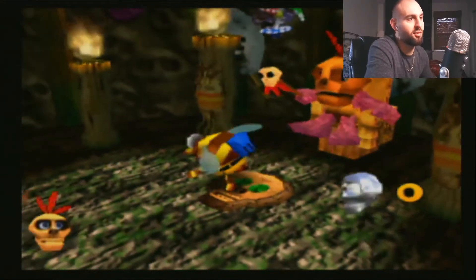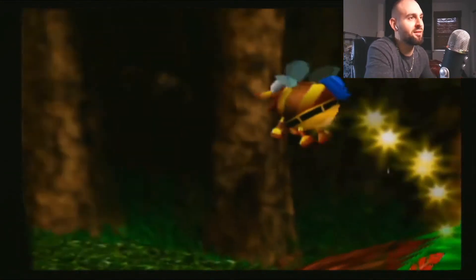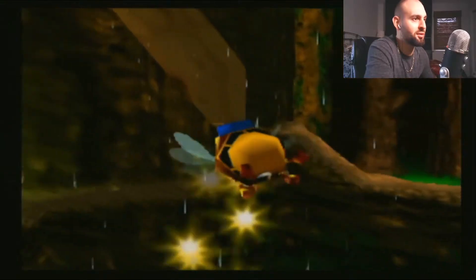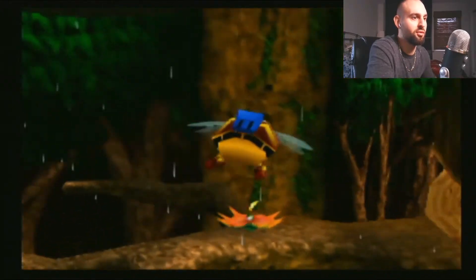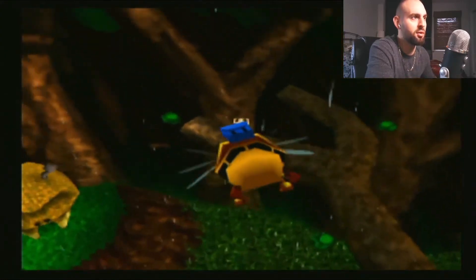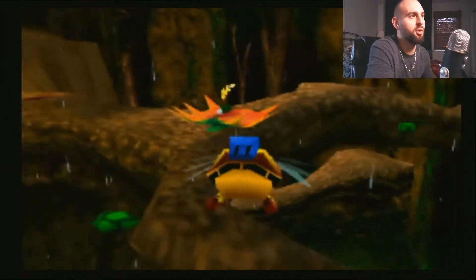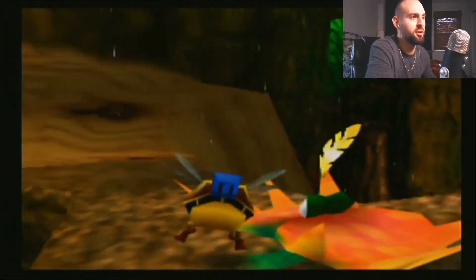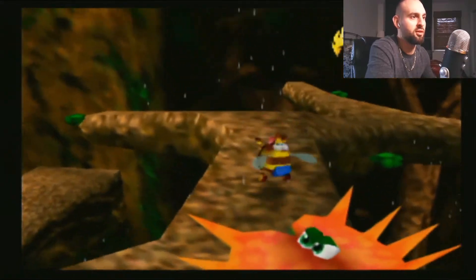Oh, we're a little bee! Looky there. So the bee can fly — it's pretty cool. It doesn't use any special feathers or anything. Actually, now I think we're able to go into the clamps here and they won't hurt us as the bee — so that's good.